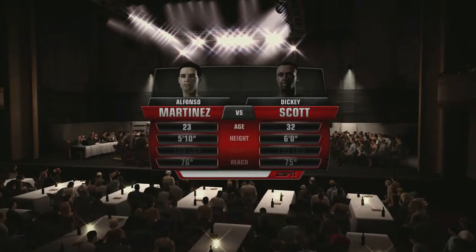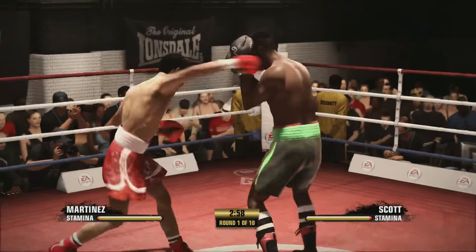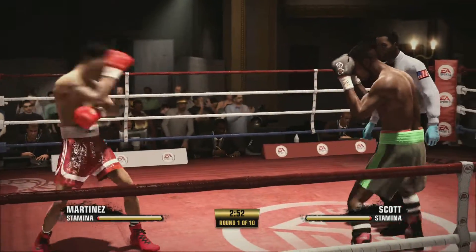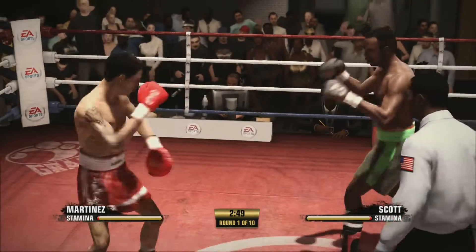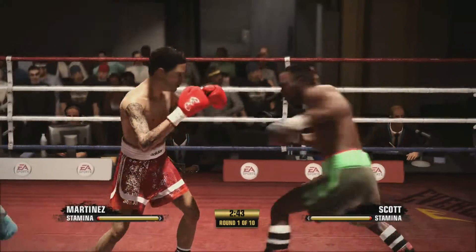Here we go in State Palace Theatre. Dickie Scott is the next guy, and apparently this dude hasn't got a great chin. We're gonna see how that goes though. I think you have to have a good chin when you're fighting Alfonso if you want any chance of winning. He's very good defensively so far — he's got that reach advantage over us.